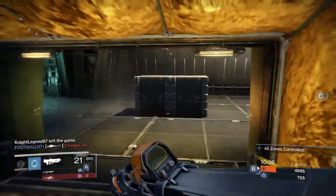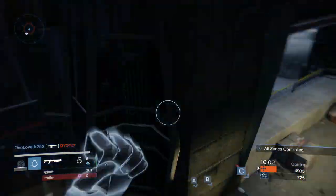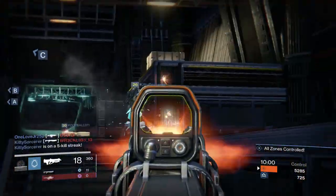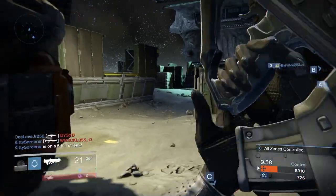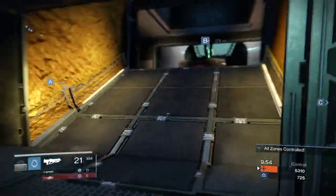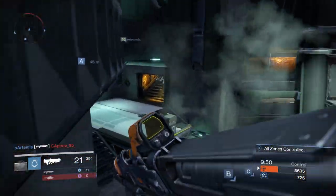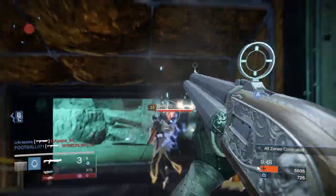It shoots faster than it did even when it first came out, so I find that I'm using like four or five bullets per person. It just spurts it out — boom, take all my bullets, now you're dead. That's what the Fourth Horseman does.